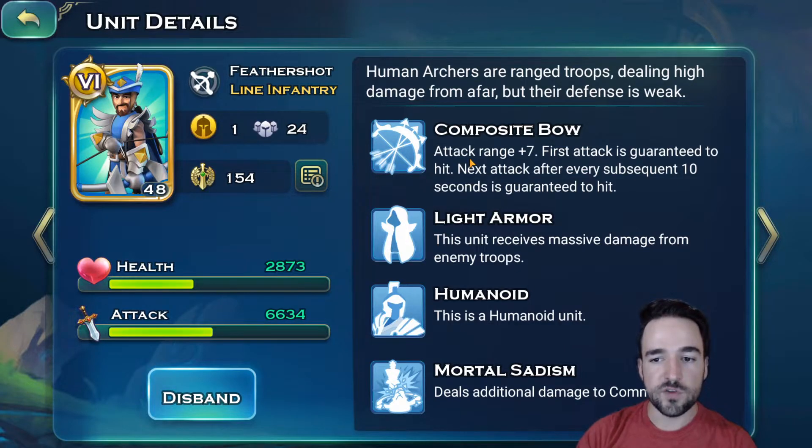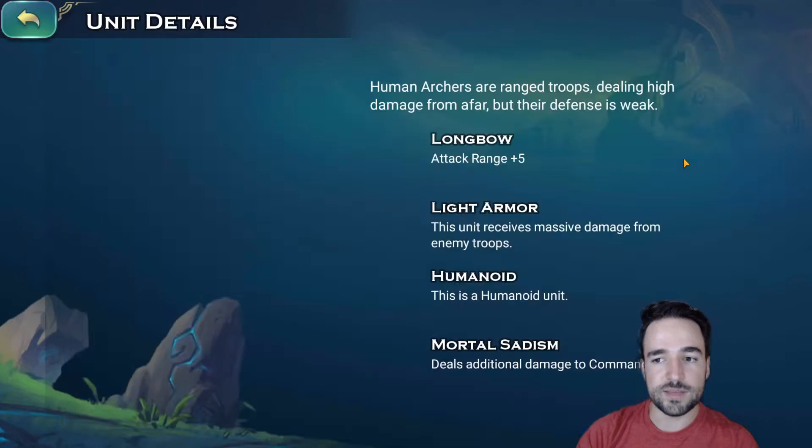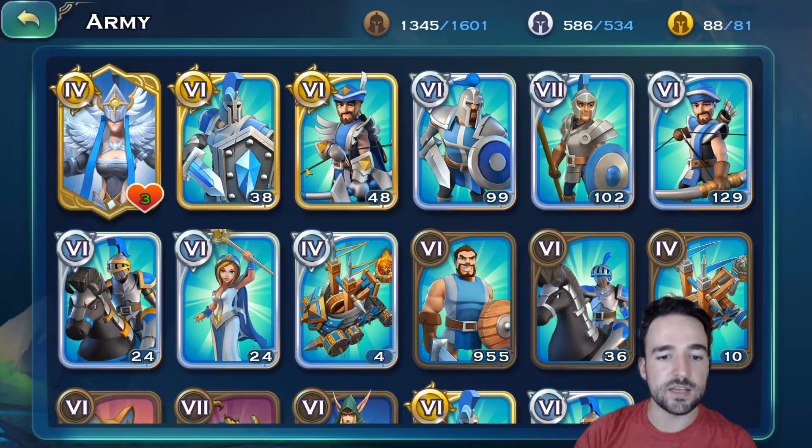Archers are a long range unit and they do a lot of damage. They have a lot of range so they're very safe — they stay behind your line of swordsmen and just pump out damage. They attack so fast, it's crazy. They also kill commanders very easily, so it is very good to have them because a lot of people use commanders in the front line and you'll be able to snipe them down. They do most of your damage. You will see that they carry their weight and do all the damage you need.